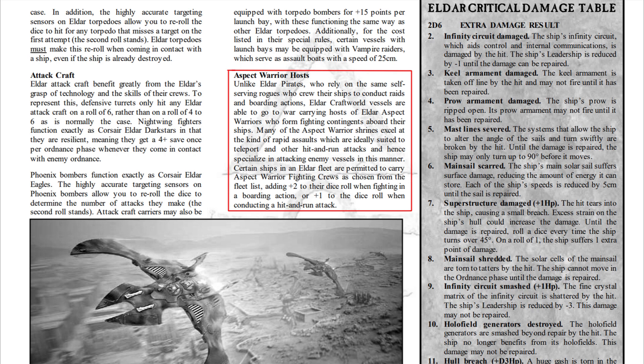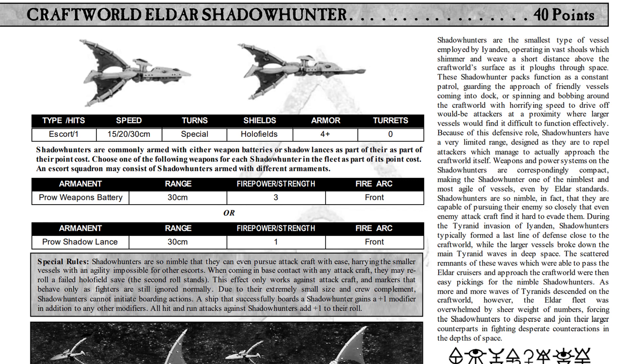Aspect Warriors — the upgrade enhancing your boarding crew — gives plus one or plus two to your chance of getting critical damage, plus a plus one to hit-and-run attacks like lightning strikes. Outside of other modifiers, that's basically a guaranteed critical hit in the tabletop. You don't suffer the Corsairs' weak-crew penalties just as a baseline, so Craftworld Eldar are more potent from the start. There are also Ghost Ships, which we'll cover after the ships themselves.